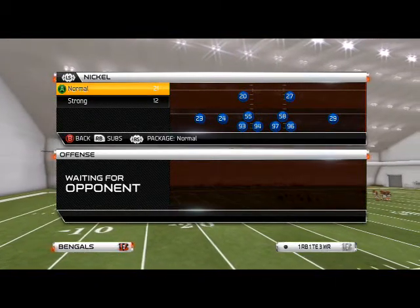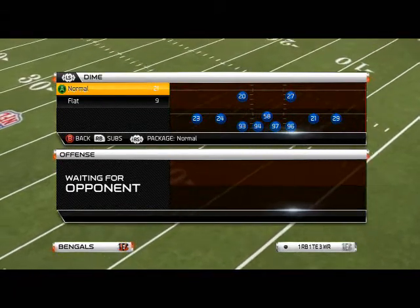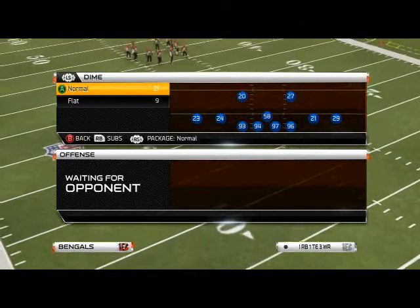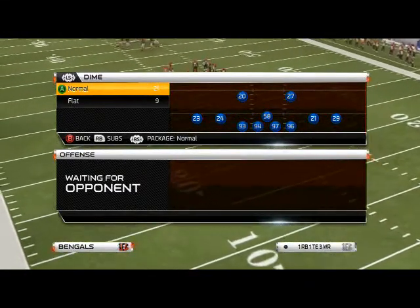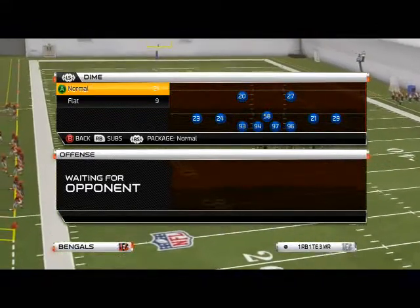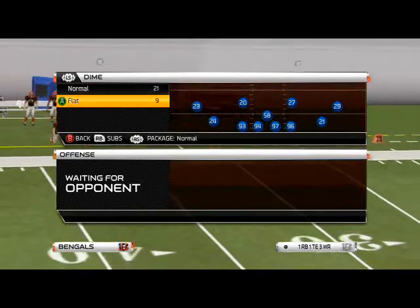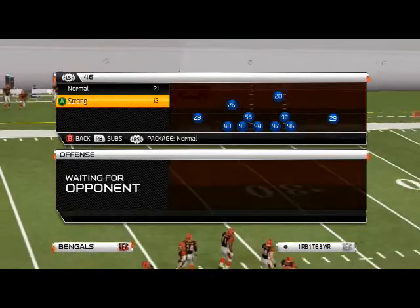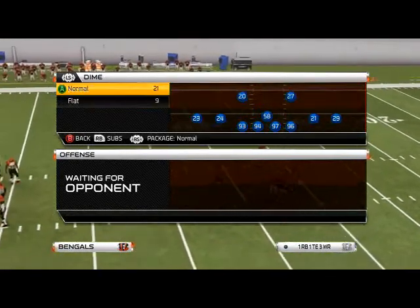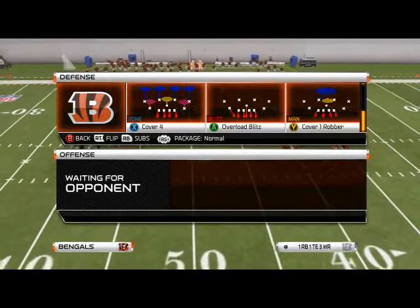In today's video, we're going to show you something we worked on in NCAA that carried over to Madden 25 — we never got a chance to break it down. Today's blitz is going to focus on the contained blitz. Typically I like it out of four down linemen sets, but you can use it out of 3-6 or 3-4. I really like dime normal, dime flat, nickel normal, nickel strong, or 4-6, but my personal favorite is dime flat.